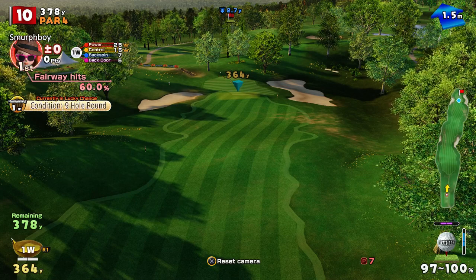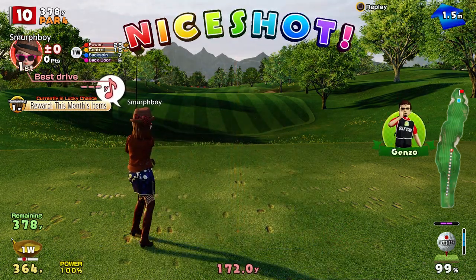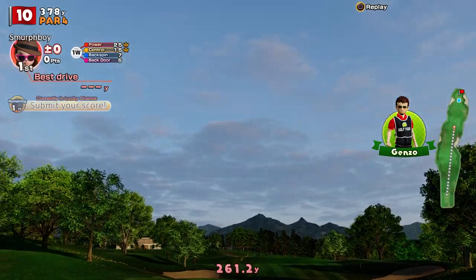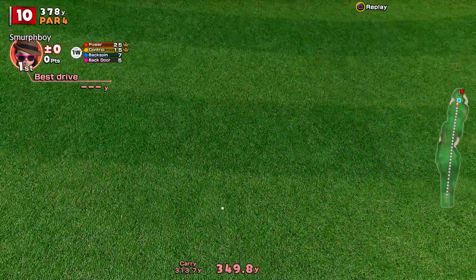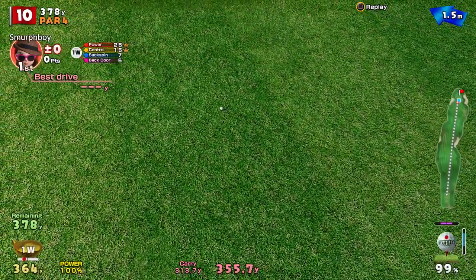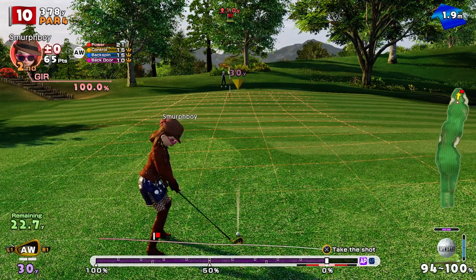Drivable first green. Not a bit of wind behind us — let's see how close we can get it. All about the bounce. It's not quite going to chase up, is it? Could have used the power shot there, but a bit of chip and practice is always called for.